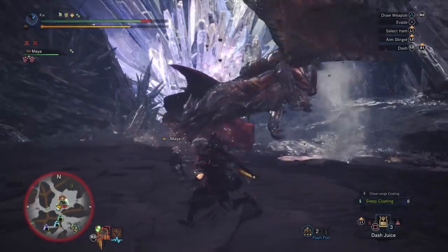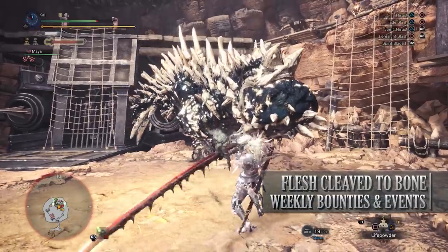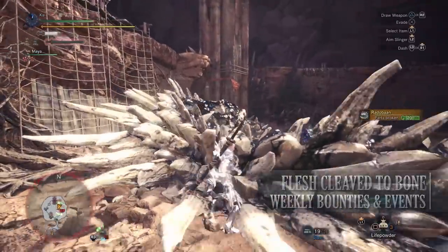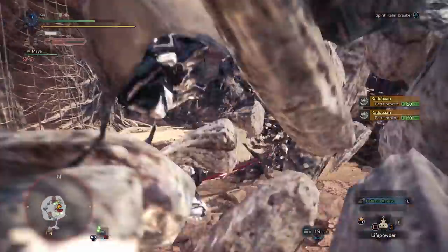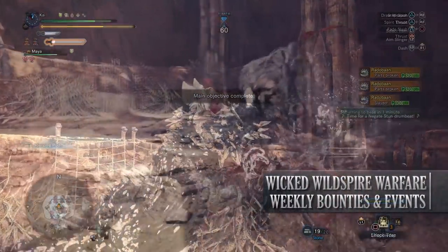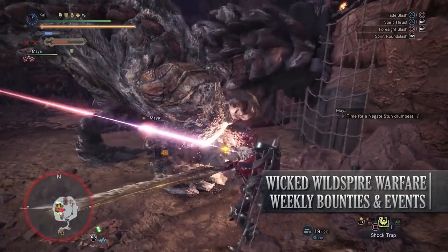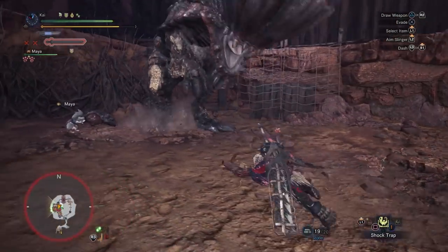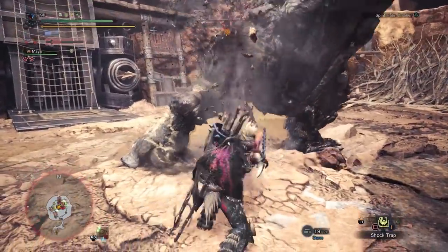Moving on to PC event quests — we have four of them this week. First is Flesh Cleave the Bone, a 5-star low rank quest requiring hunter rank 8 or higher, with players taking on Odogaron and Radobaan in the special arena — a decent low rank quest if you need materials to craft armor associated with these monsters. Next is Wicked Wild Spire Warfare, also a 5-star low rank quest requiring hunter rank 8 or higher, with players taking on two Barroth and a Diablos in the special arena. You may want to consider this one as you can be rewarded with a fair few armor spheres, although these are normally the low rank ones.